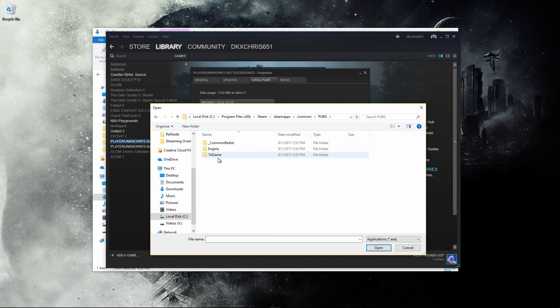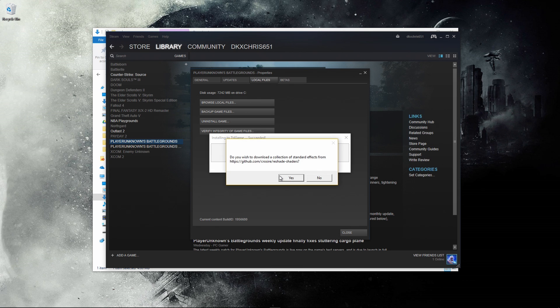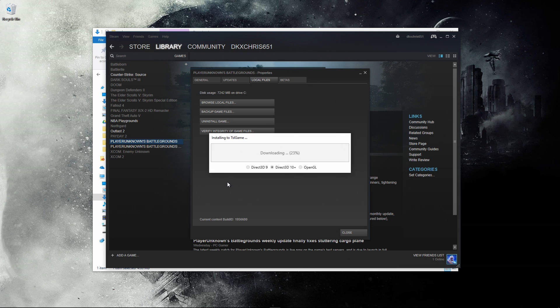So from here, you're going to go to TSL game, binaries, Win64, and here there'll be an executable file, .exe. Make sure you click that one, hit open. And then make sure you click Direct3D 10+.